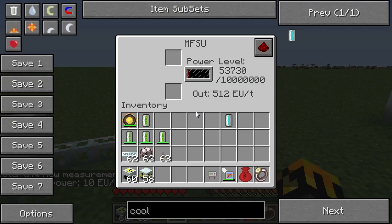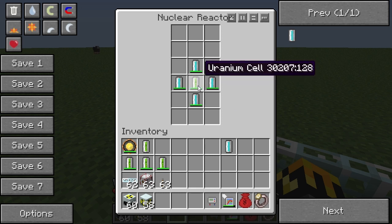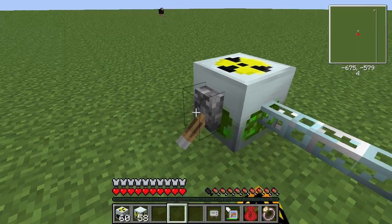Obviously that's not too terribly practical because we are only outputting 10 EU per tick - our MFSU barely has a dent in it. But now that we've figured out how to keep one uranium cell cool, let's try for two side-by-side. We could keep two uranium cells cool just by moving the collection down one block and repeating it - two not side-by-side is easy to keep cool. But let's try to do two side-by-side.